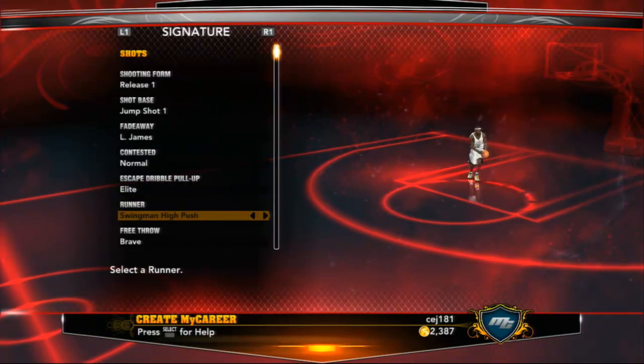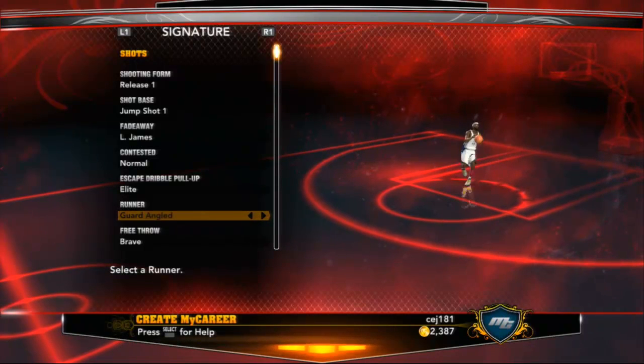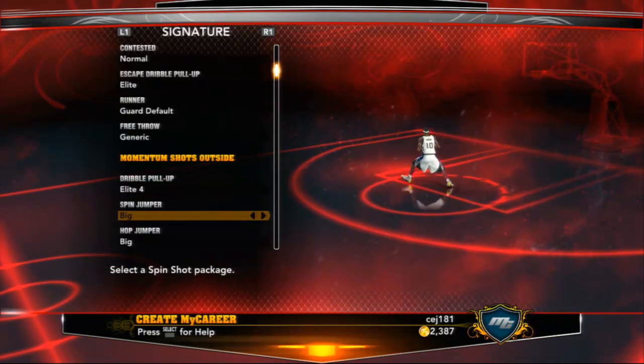The escape drill pull-up is gonna be elite. My runner I'm gonna put as grounded guard. Free throws are gonna be generic. And I'm gonna change my dribble pull-up to elite, number four.